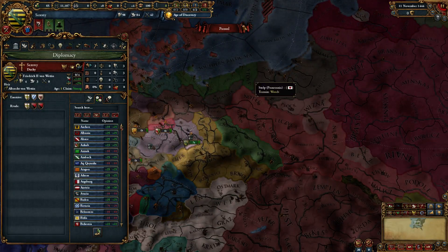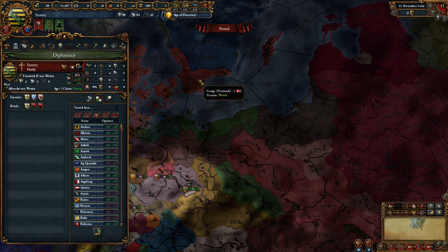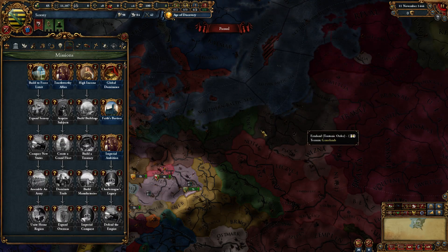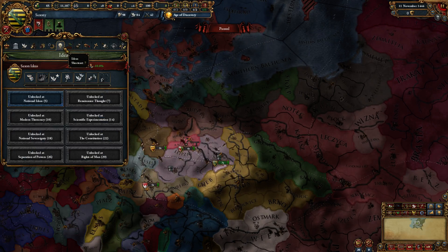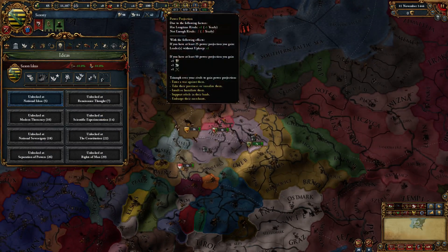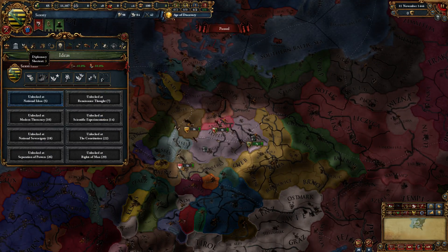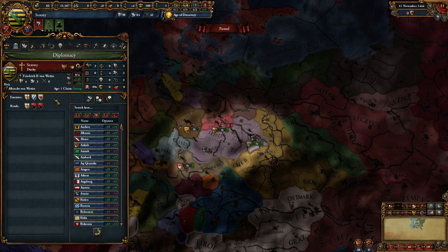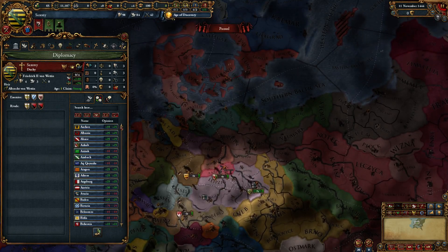One of the safest rivals for you to pick is the Teutonic Order, who are usually killed by Poland or later by Denmark — especially with the new missions, Denmark tends to invade that area a lot. They tend to die, but picking them gives you extra power projection in the meantime, which is always good. Plus you can safely embargo them without any penalty for another power projection boost.